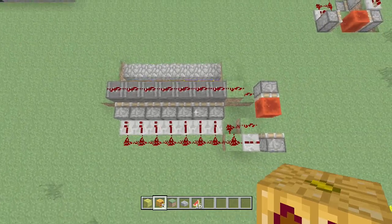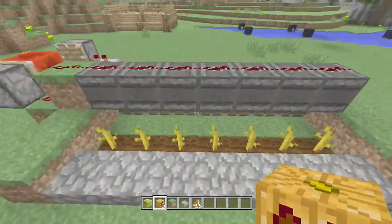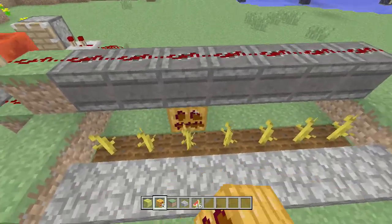But yeah, this should pretty much fix it. There's an overview from above so you guys can see — obviously all the observer blocks are pointing into where these pumpkins and melons will grow.